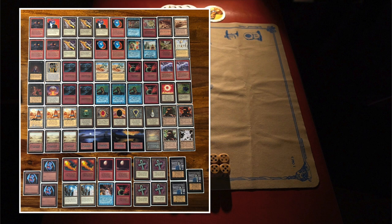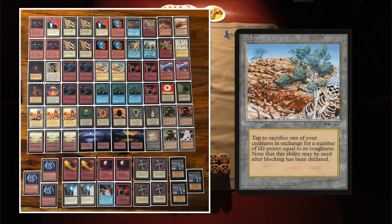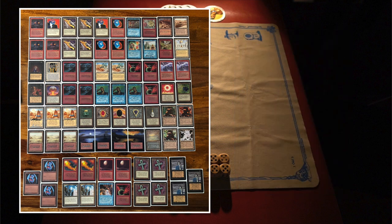Basically what you want to do is get your Rook Egg killed as quickly as possible. One of the most renowned combinations — and also where the name of this deck comes from — is combining Rook Egg with Diamond Valley. Diamond Valley is a land from Arabian Nights: you can tap it to sacrifice a target creature you control and gain life equal to its toughness. So you can sac your Rook Egg, gain 3 life, and at the end of turn also get your 4/4 Bird Token. Pretty sweet.